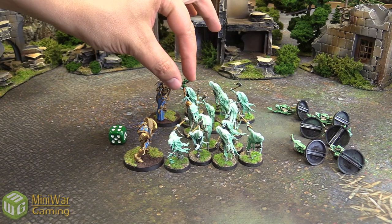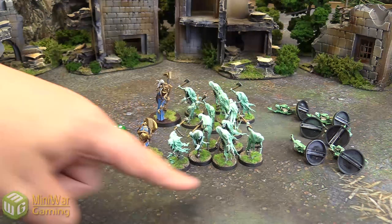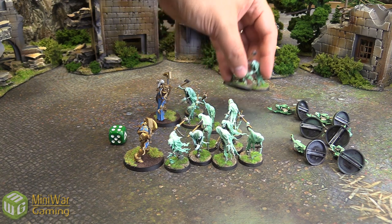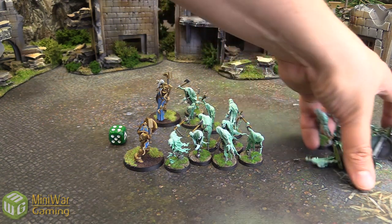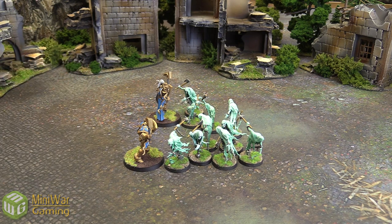Now let's say they did not have the Dread Warden and their bravery was only six. In this case, there's still at least ten models, so their bravery would be seven — remember, it's for every full ten models they get plus one. Then four plus six equals ten, and their bravery is seven, so they would lose three more models. We grab three from the back, push them off to the side, because they have fled and are no longer taking part in the battle. That would then be the end of the Battleshock phase, because both players have rolled for each of their units.